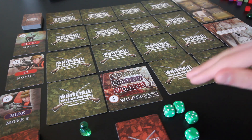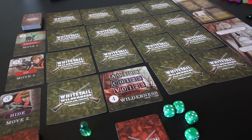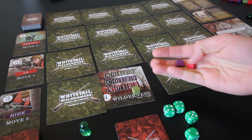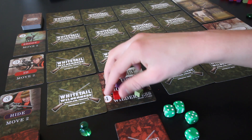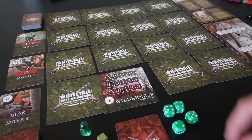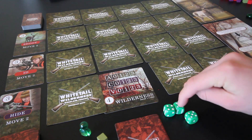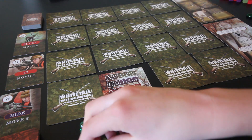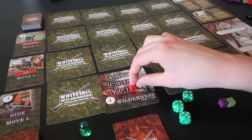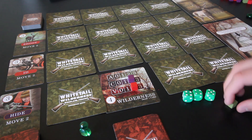You divide each result by two rounding down, then assign each value to a different stat using colored tokens — green for activity, purple for cover, and red for vantage. The two becomes one, which we don't want, so we'll discard that. The remaining three results all become two, so we don't have any choice. I'll assign two to vantage, two to cover, and two to activity.